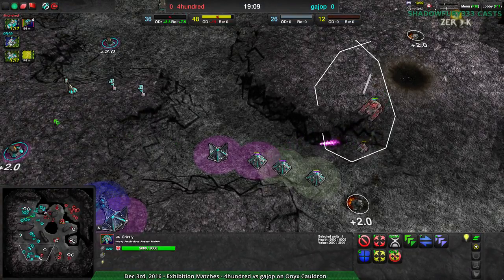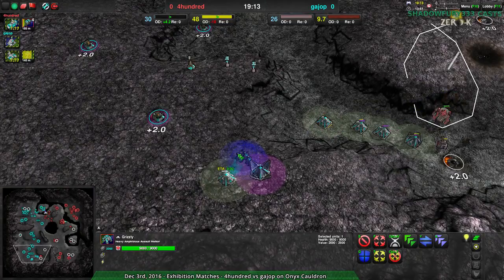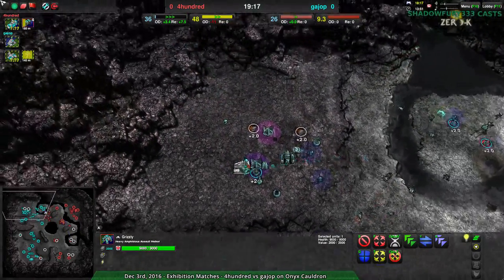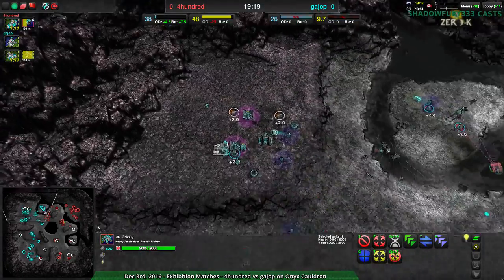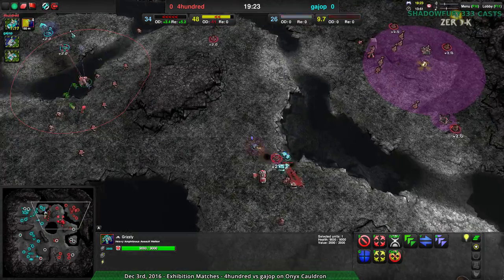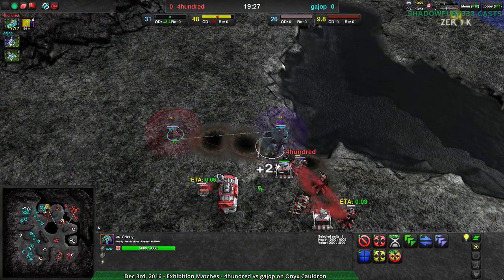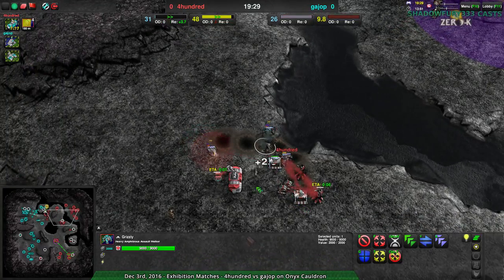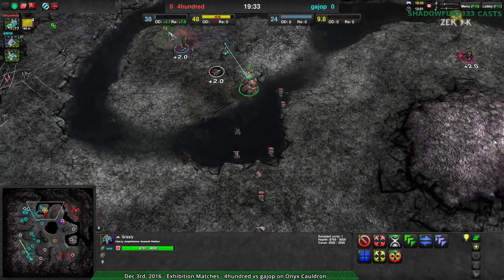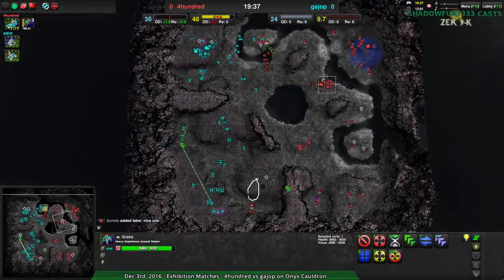On top of that now, with all the damage it's doing here, Guy Up's main weakness is the lack of energy. They're desperately trying to rebuild or build up some solar plants. But honestly, they almost might just want to build a crane and get a bunch of wind generators on the cliffs here, because that's very difficult to deal with. 400 had a gunship plant but it's gone now, so 400 has no way of dealing with that. Now 400's factory is getting assaulted once again.